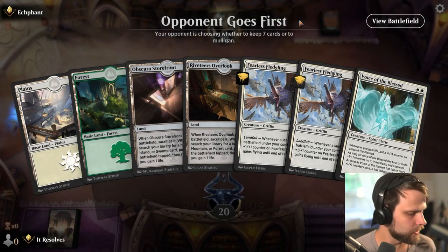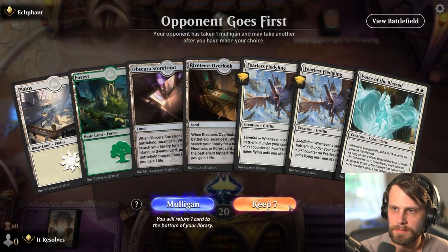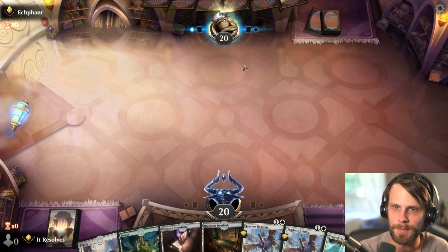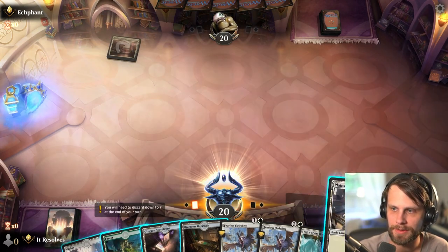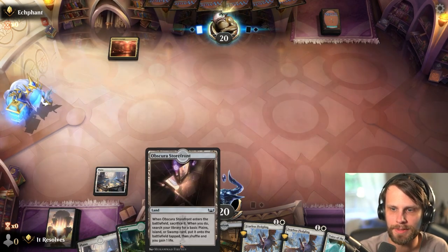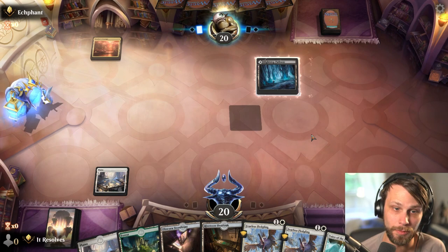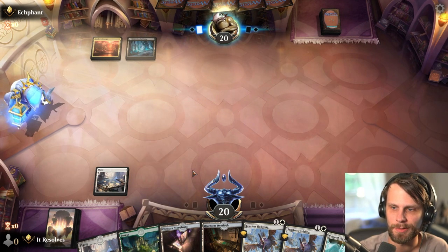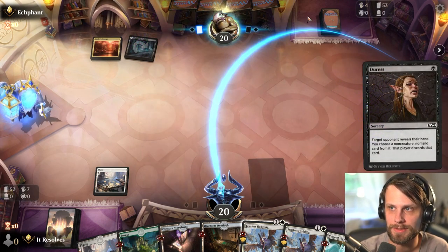Alright, here we are for game number two. How do we feel about this? I think okay, not great for sure. This is kind of an interesting start because we're very board focused, just kind of trying to get stuff onto the board. But we do have quite a number of things we can pull off here. I'm going to start with the white source - I'd like to save these for when we have either of these two things down, or both ideally.